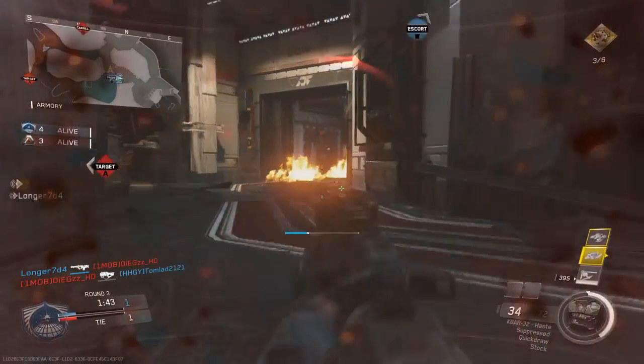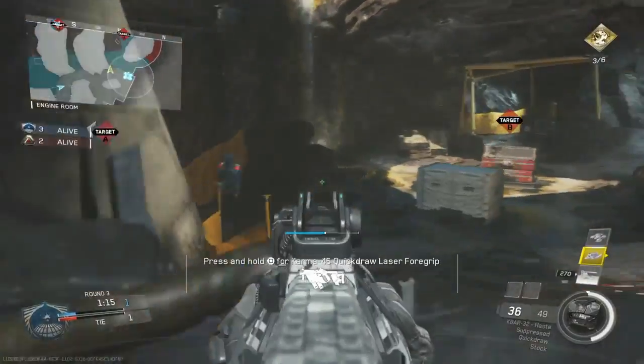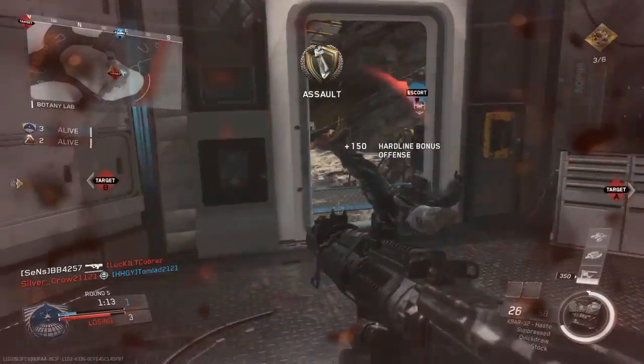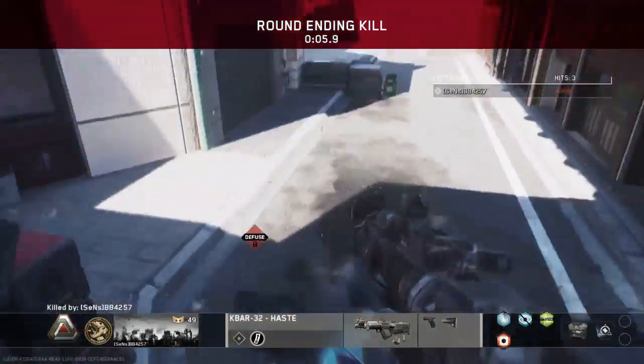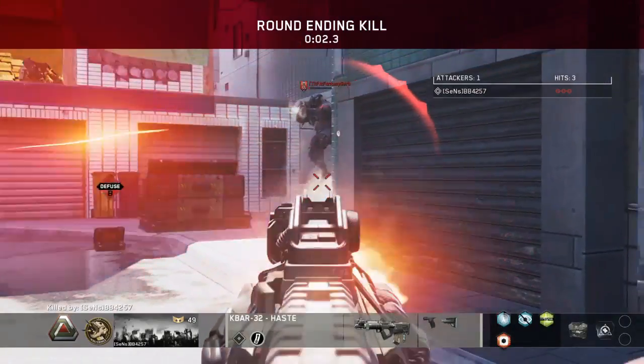For perk 1, I use Ghost and Blind Eye. For perk 2, I use Hardline so I can get those extra points per kill and get my scorestreaks fast. For perk 3, I use Hardwired so I don't trip the tripmines and so counter UAVs don't affect me.